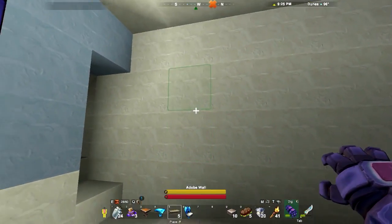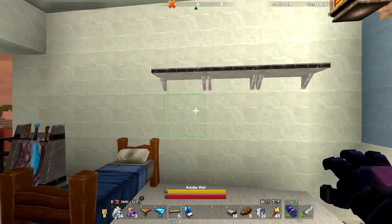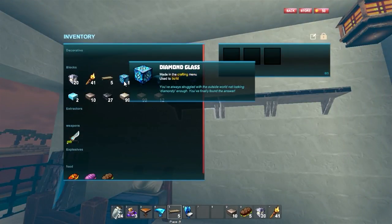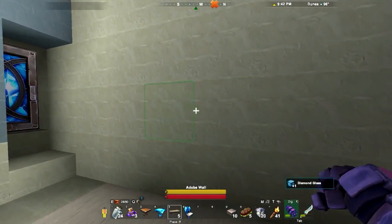I don't want to put anything along that wall. We might need a window here. Do I have any on me? No. Well, here's the interesting thing with this. Interact — so I can put... you can put in three items. Oh, maybe that's what we'll do. I got eight.